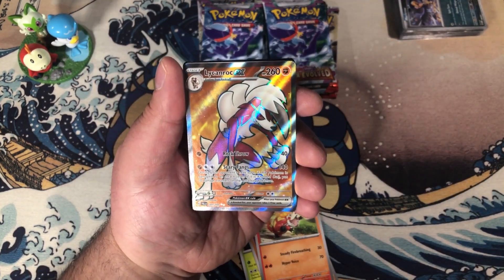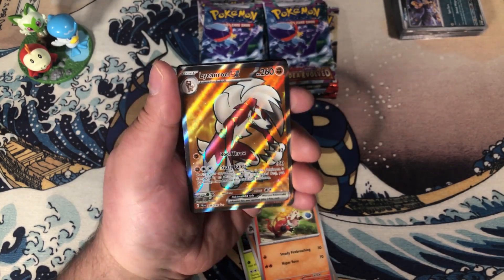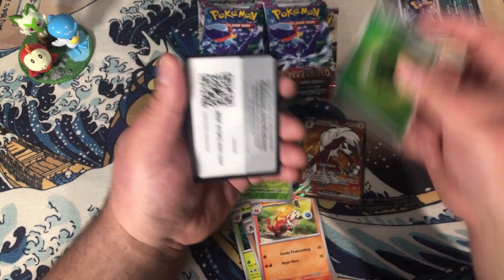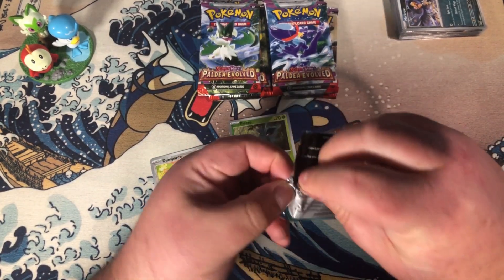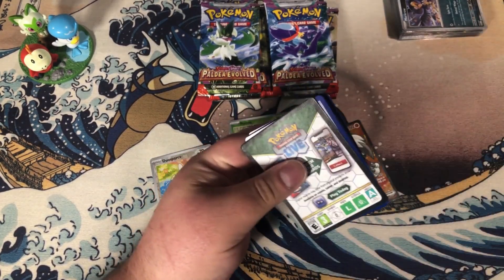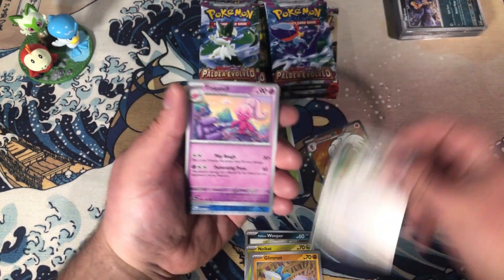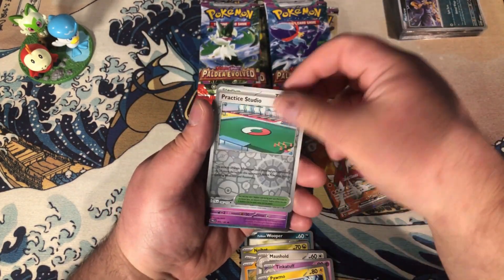I almost said GX! He's scooping up some cards himself — he's got them right there in his paw, he or she. Quickly go through this pack: we've got Palafin, Wooper, Noibat, Combee, Lumet, Tandemouse, Tinkatuff. I cannot keep the stack bulk on my desk organized — I think it's tipping over right now.